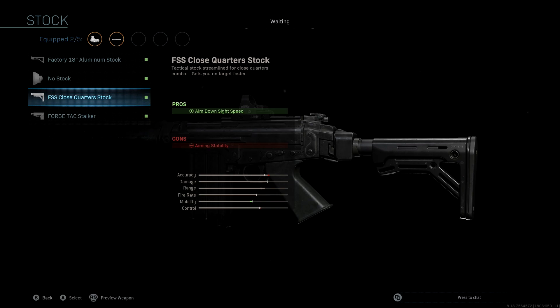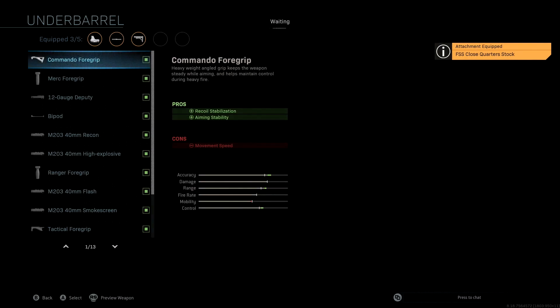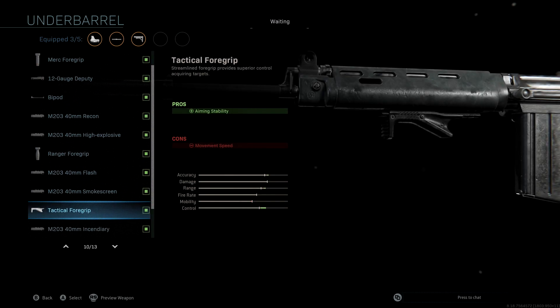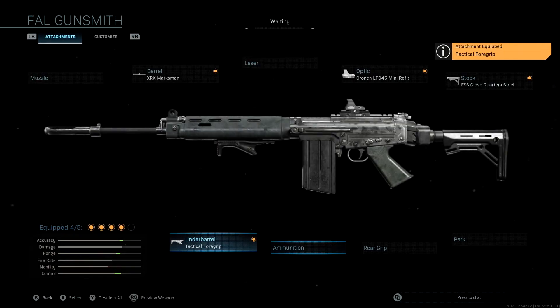The underbarrel we're using is the Tactical Foregrip. This gives us a nice control boost since the original blueprint didn't have that. We still get a small boost to accuracy and range, but the big gain here is a massive boost to control, which is really important.